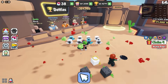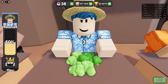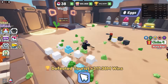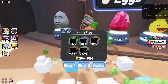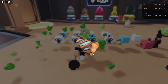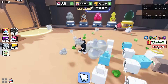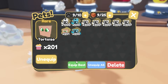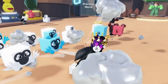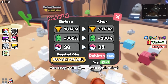I want to get wins for one of those pets to see if they're better than the dominus pets. I'll buy one of these eggs for 244 million wins — and it's 201x. That's pretty much the same as a blue dominus, and that was Robux, so this free-to-play egg is actually really good. I'm already at a trillion popcorn.